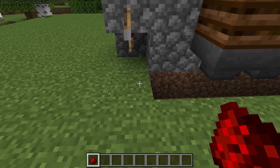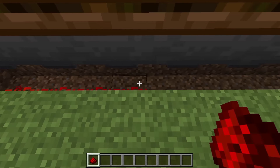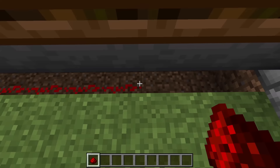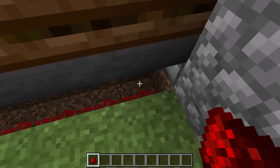Now place 10 redstone over here. That redstone will connect the redstone clock to that dispenser.